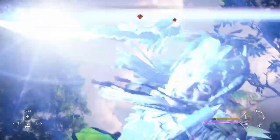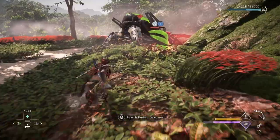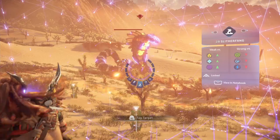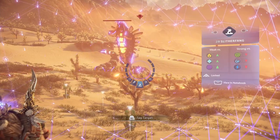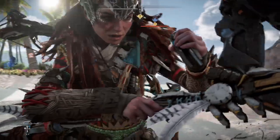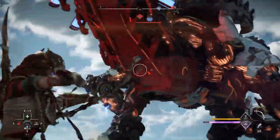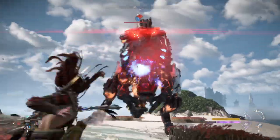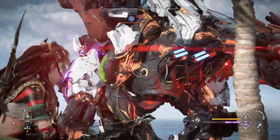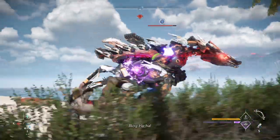The one downside of using Shock Damage is that most of the highest tiered enemies resist the Shock elemental type. This means the Tremor Tusks, Thunder Jaws, Slaughter Spines, and Slither Fangs. It is still definitely possible to hit enemies with a lot of Shock Damage at once, but in my opinion, it's just not worth all the resources just to knock down the enemy once. Even setting down two traps, popping that Radio Blast, and shooting multiple Shock Arrows, it still takes a while for them to get knocked down. So for higher tiered enemies, you definitely want to be using other methods.